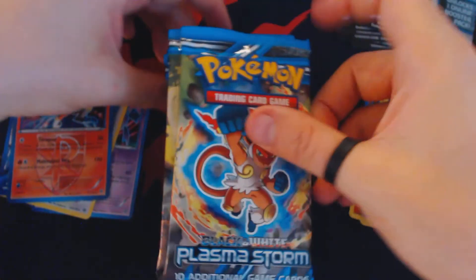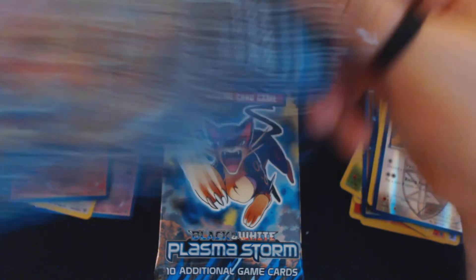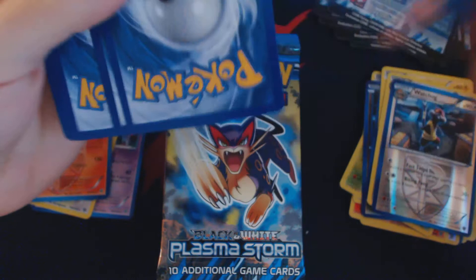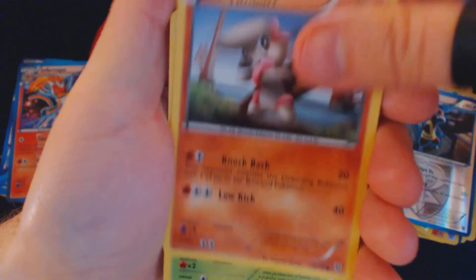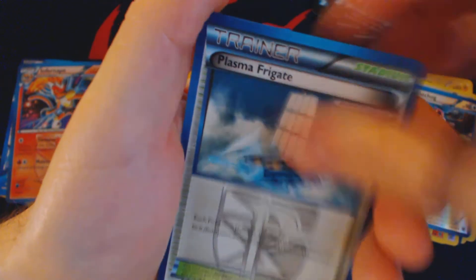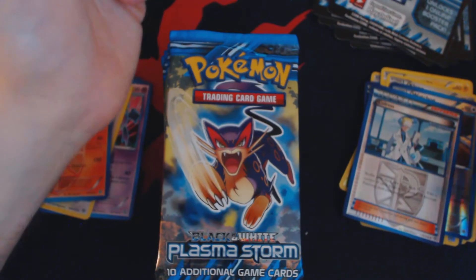Let's move on to our second stack of 18 booster packs. At the pre-release, on top of the booster packs you get, you'll also get a free promotional item, which is usually a deck box, and you also get a promotional card. Pack nineteen: Timber, Swaddle, Thunpy, Ralts, Skitty, Plasma Frigate, Heatmore, Clang, Reverse Holo Colrus, and Exploud.